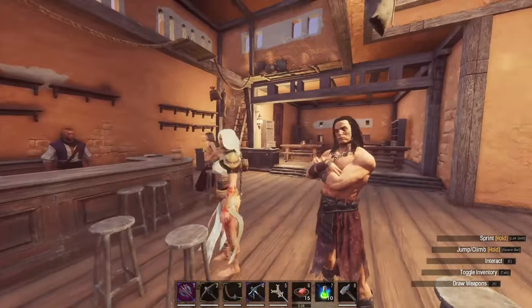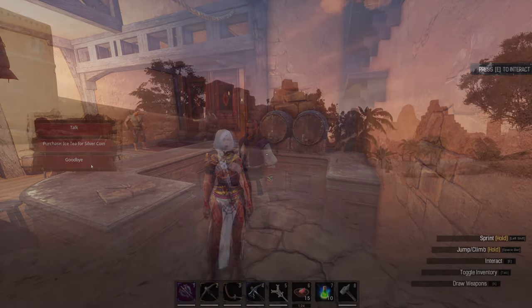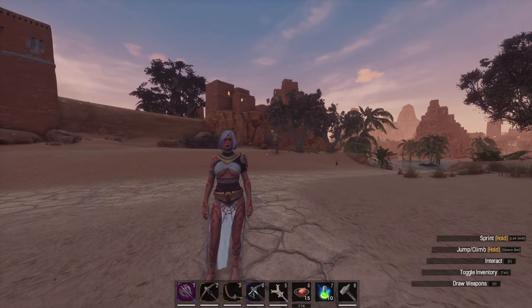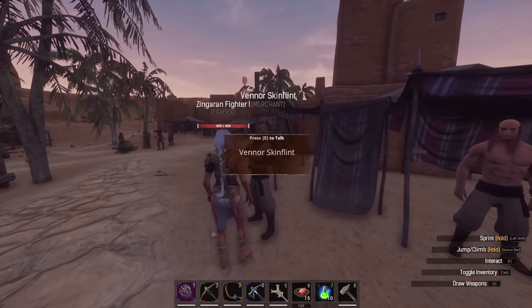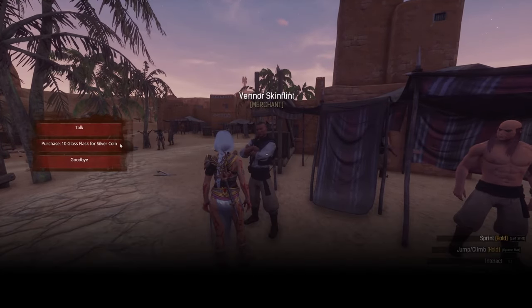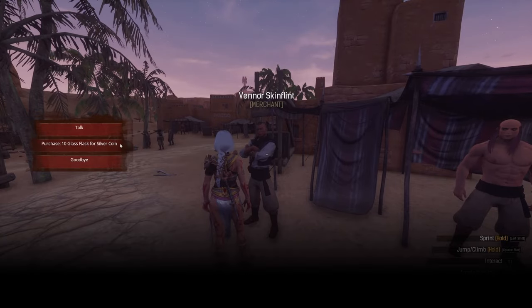Talk to this guy and you can also buy some iced tea off him. But if you're looking to do things the old school way, you're going to need a whole bunch of flasks to make some purified water instead of using your precious crystal that we're working to get. Head on over to the Westwall Prison, also in Sepumeru, and speak to Venor Skinflint. For just a few silver, you can get yourself a ton of flasks. I highly advise doing this rather than using your precious crystal to make glass. Sometimes Sumerians and Nordheimers drop a lot of glass — feel free to use that and turn that into orbs.